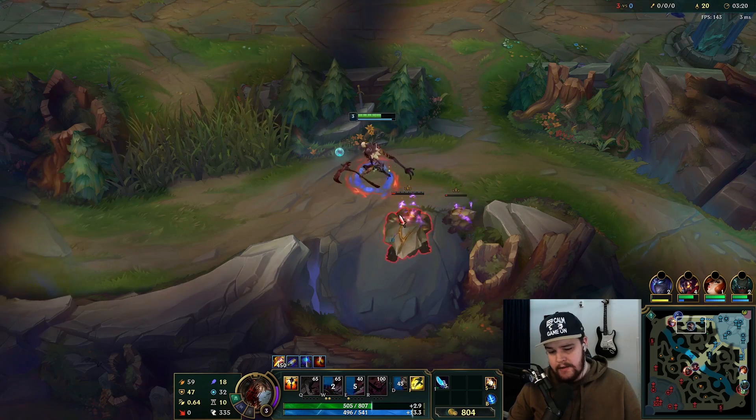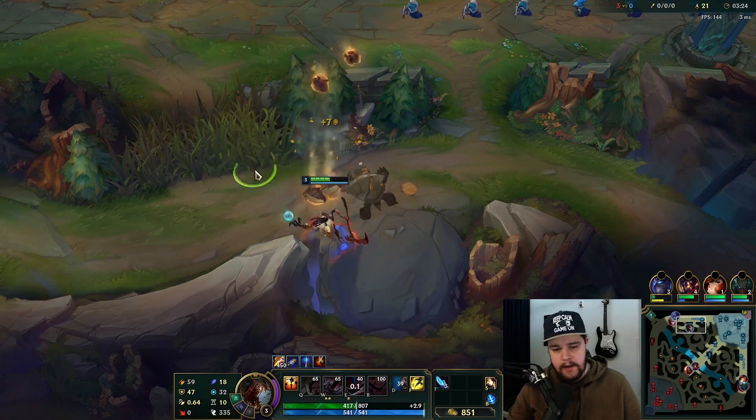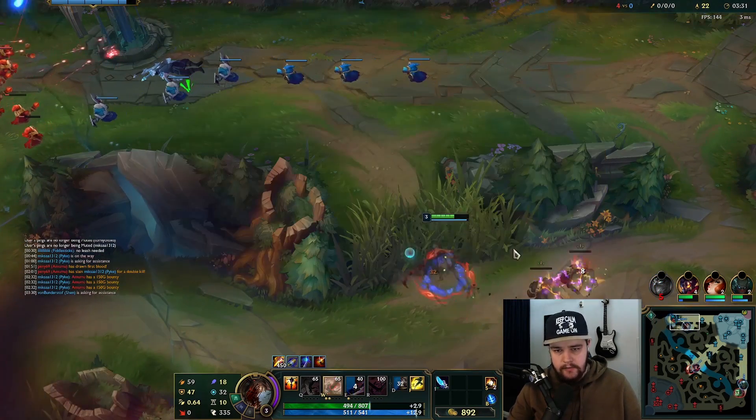By the way, if you can smite something, smiting it early is quite good because the drain is basically missing HP base damage — it does more the lower HP a target is.